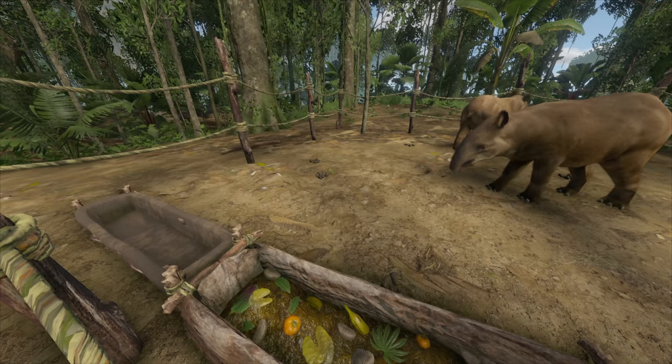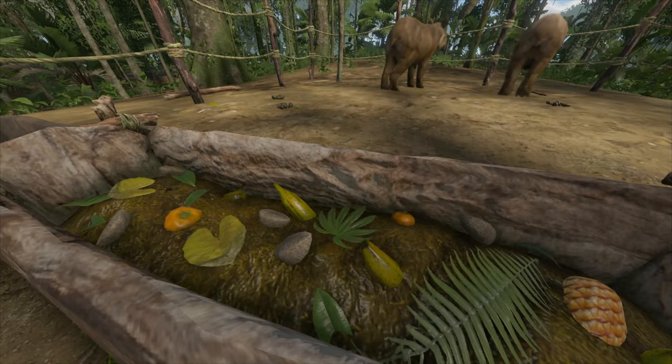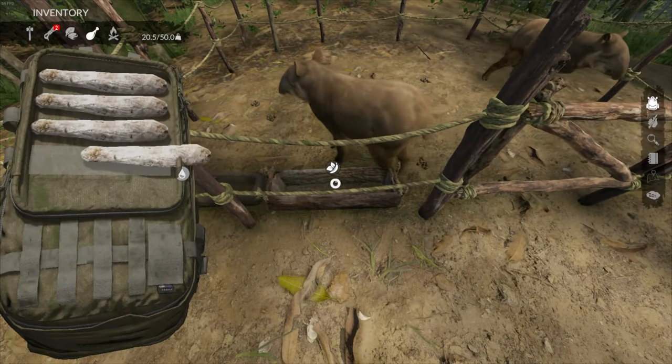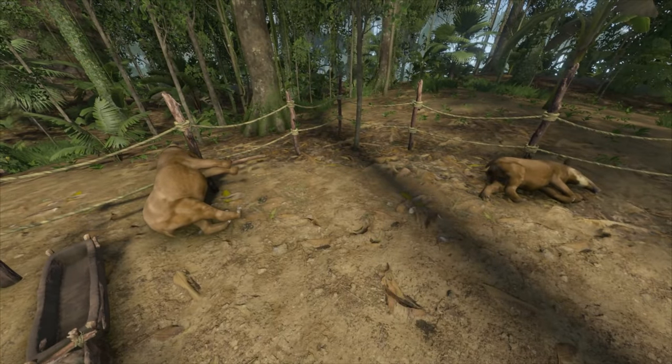You can feed the animals any plant-based food that the player can eat, including some additional flowers. I'd say it's a waste to feed the animals things like mushrooms or brazil nuts as it doesn't really add a lot of substance. I've found that the cassava bulb is by far the easiest way to fill your animals' pens. Animals will die in about 1 or 2 days without food or water.